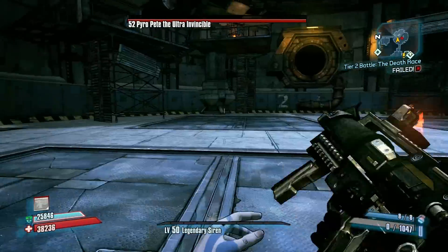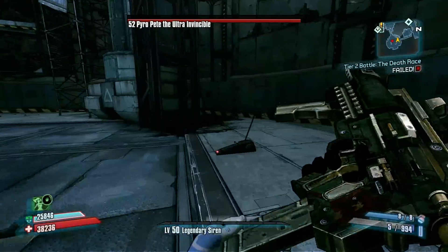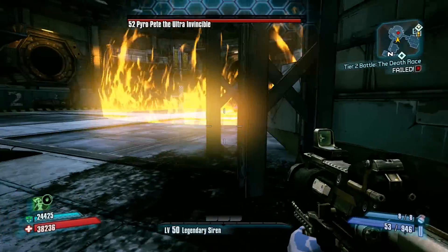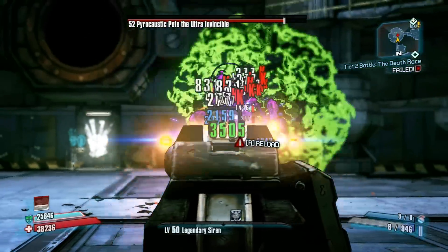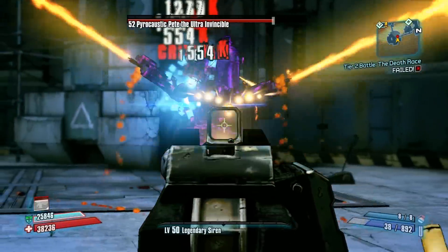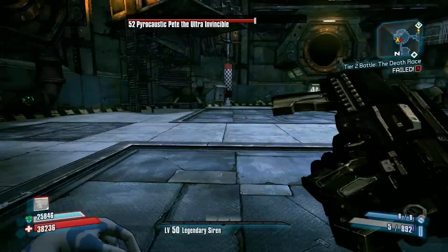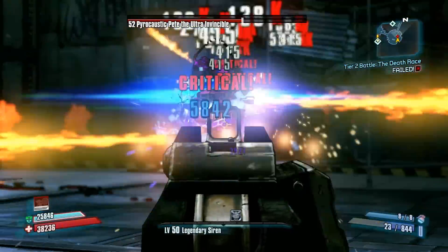You can see the shield is going down pretty rapidly. I've been using the shock Infinity for this. Now check that out — he's getting ready to use the fire attack. If you're doing this solo and you know he's about to use that fire, go hide behind something. It makes it so you don't have to call those spider ants as many times, because those spider ants can really block you.